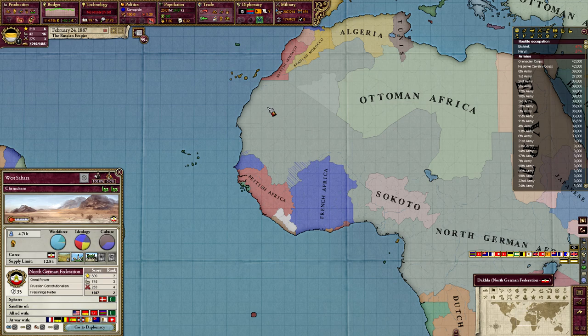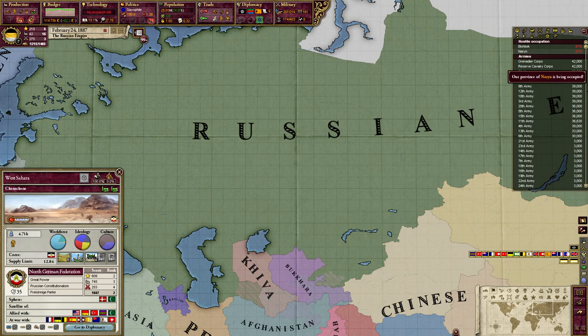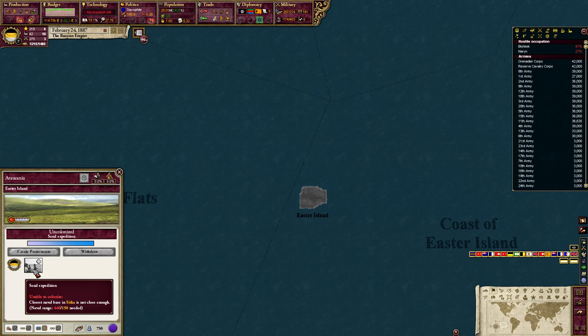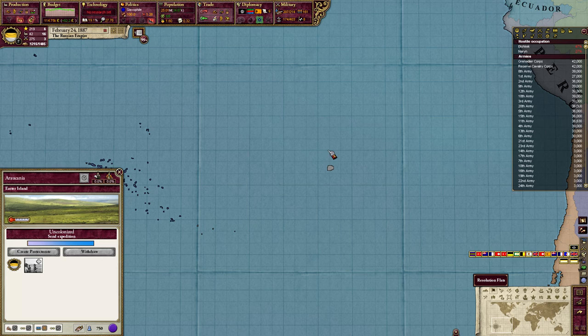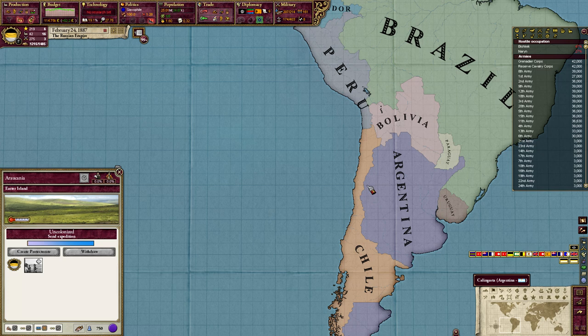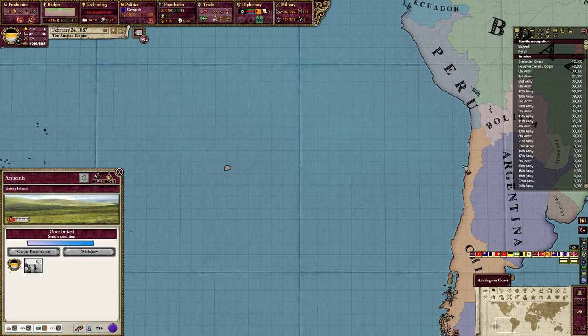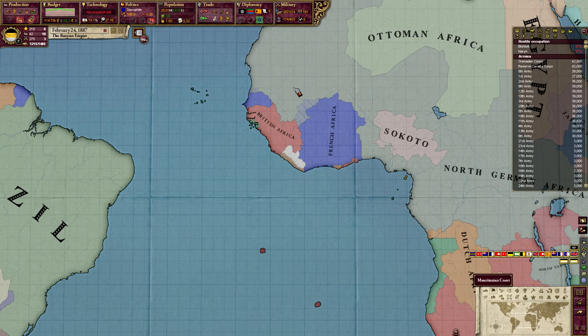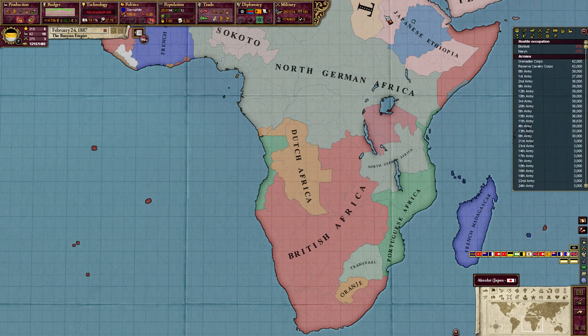Another very important thing: you can only colonize places that are within your naval reach. For example Easter Island — we can't send an expedition because our closest naval base is 446 units away and it needs to be 150 at most. If I wanted Easter Island, a strategy I would incorporate is maybe take a piece of Chile, create a naval base there, and then reach Easter Island from much closer. That's also the main way you get Africa — start by taking Morocco and moving down, or taking Tunisia, Egypt, or parts of Ethiopia.